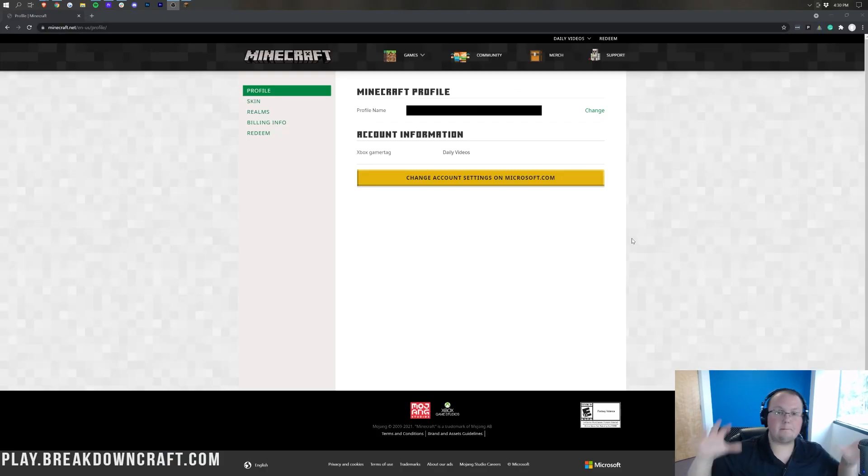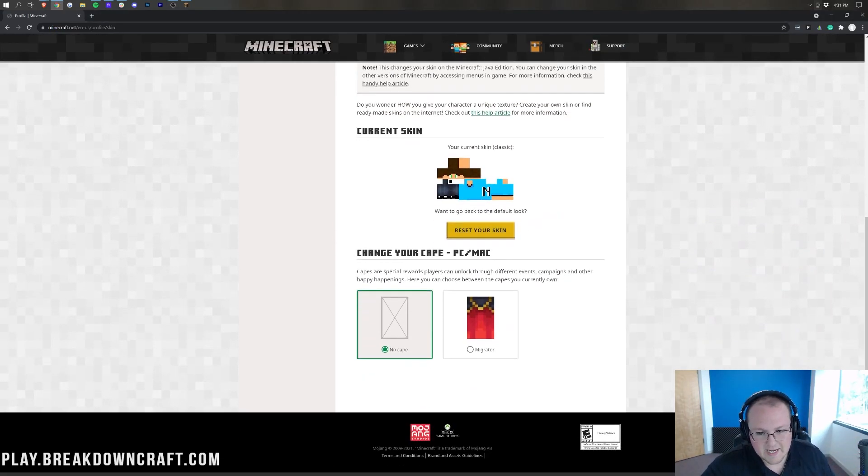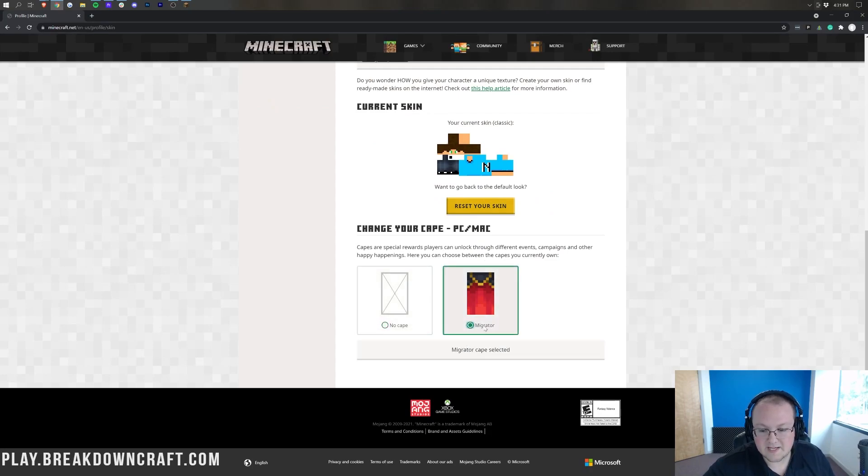Yes, I was correct. Here we are back on Mojang's website with less blacking out now. What we're going to do once we're on this page is go to 'Skin' and then scroll down. Here we have our cape — we can turn on the migrator cape and have that selected.